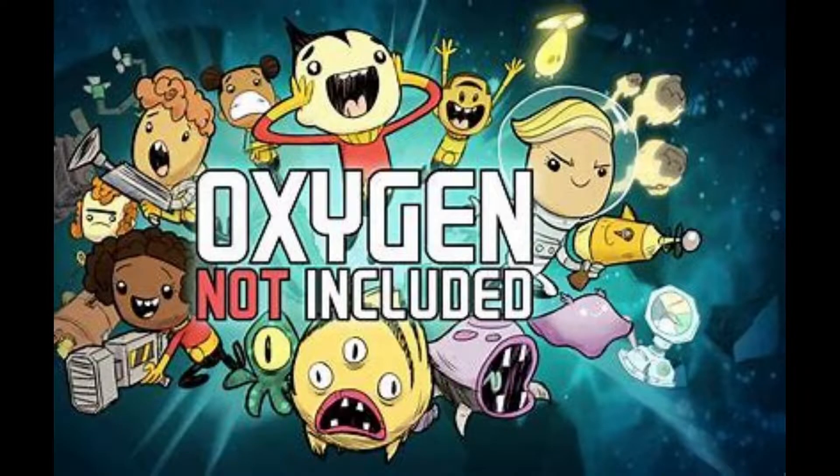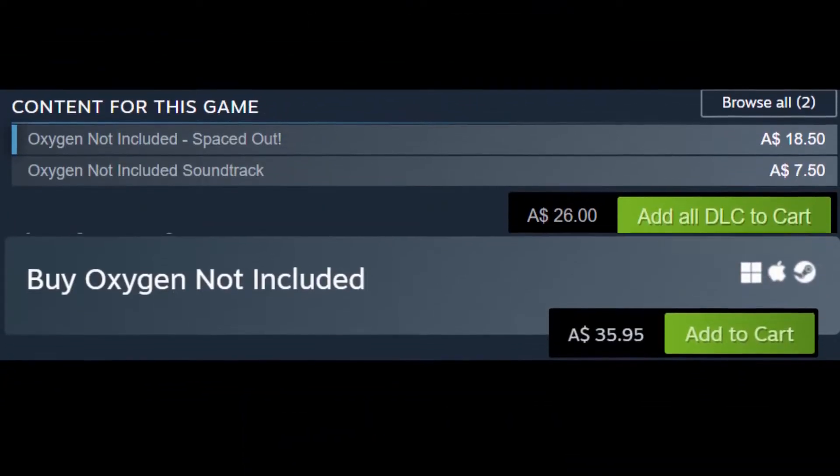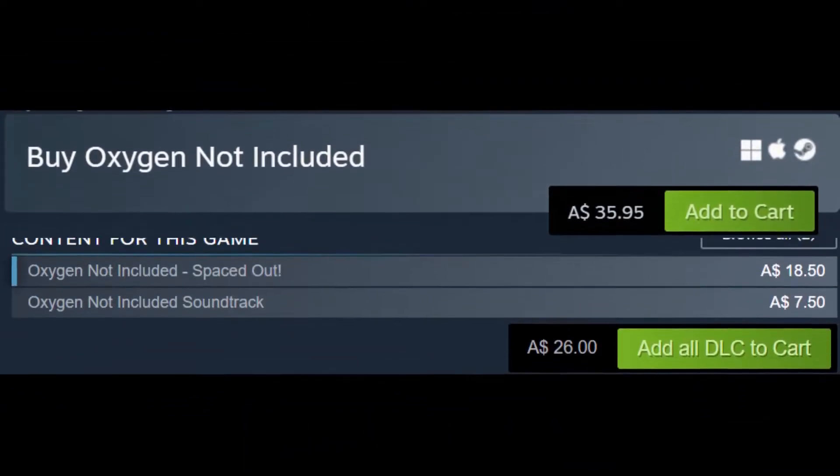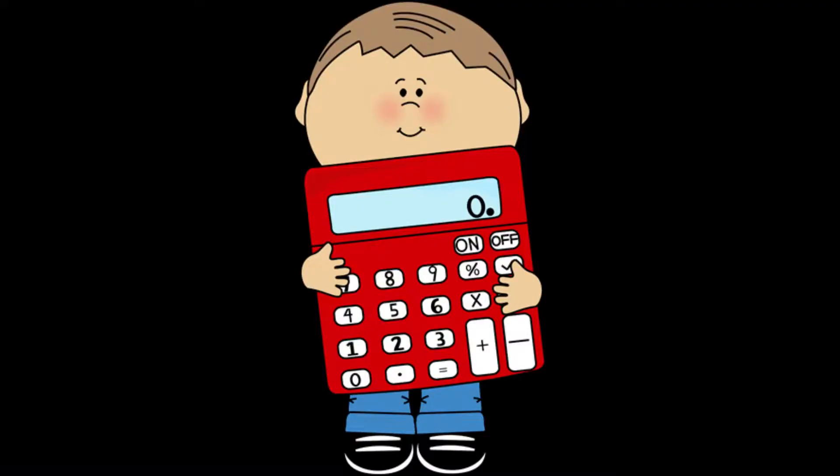G'day, Trog here, and this is Oxygen Not Included explained and reviewed. The game was released in July 2019 by developer Klei — I don't know how to say it, sounds German but it could be. For the base game and the add-on it's about 50 bucks Australian, works out to be about 30 bucks US, and I have no idea about euros — if you're from Europe I'm sure you can just get a calculator out and work it out for yourself.